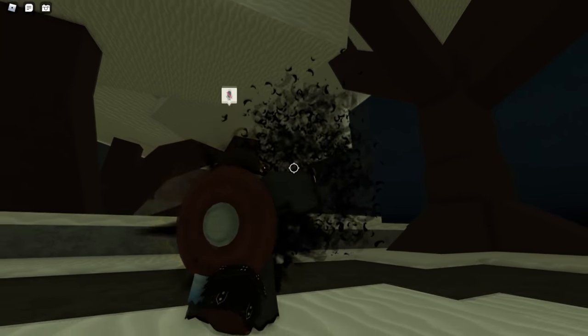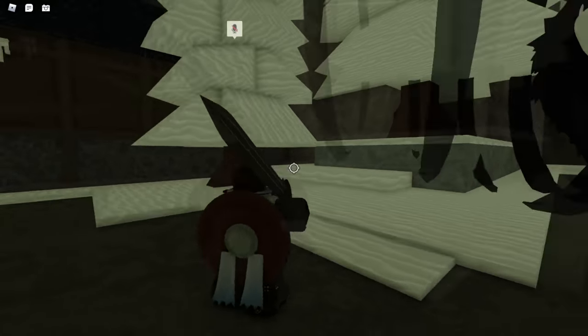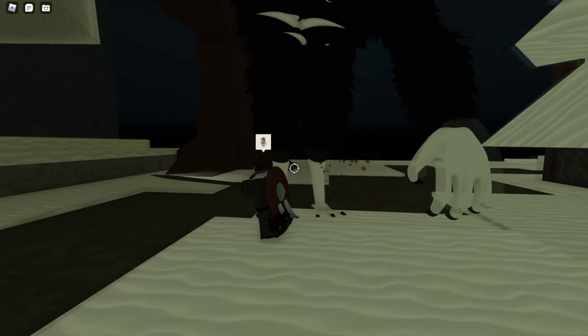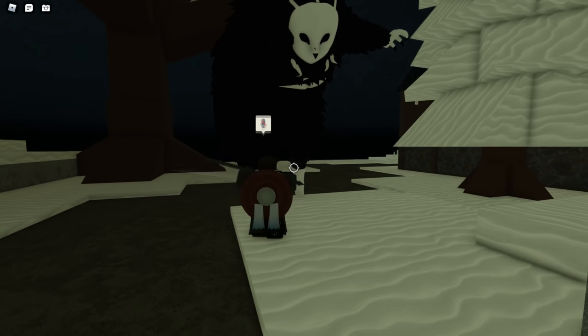Hey, what's up everybody, Akumatsu here. Today I'm going to show you how to take out the owl. A lot of you guys need your dart feathers for your armor, so killing the owl can be pretty important in terms of your progression. Essentially, what you want to look out for with the owl is its three attacks.